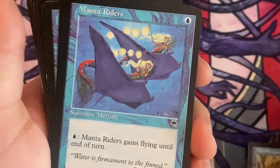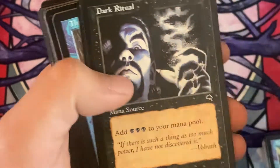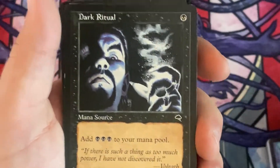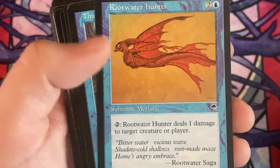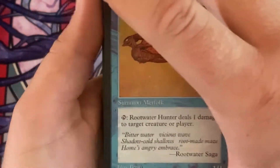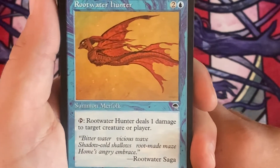And we had a playset of those, it looks like. Then we've got a Manta Riders — another Merfolk that can gain Flying. And then of course that tried and true Dark Ritual. Then Root Waller Hunter — this is a unique Merfolk. You tap it and it deals one damage to target creature or player.